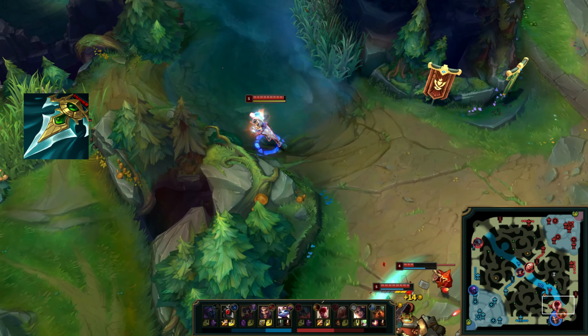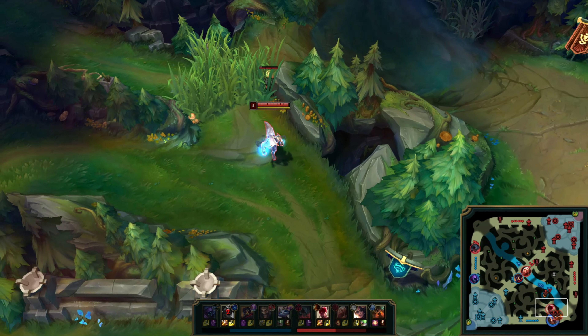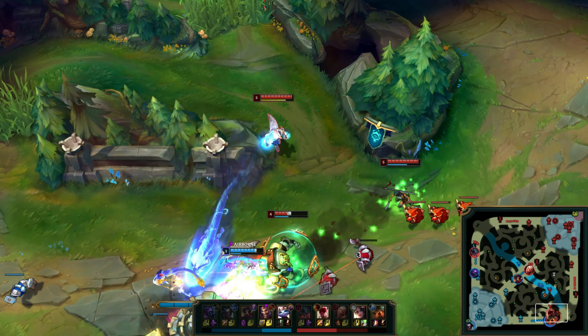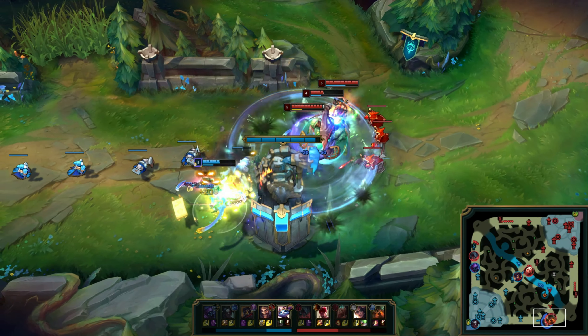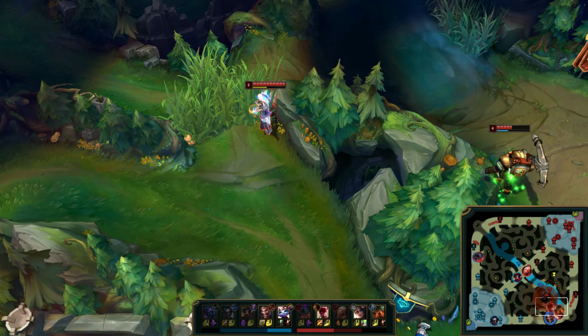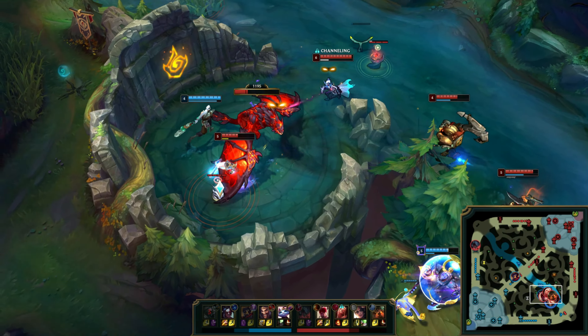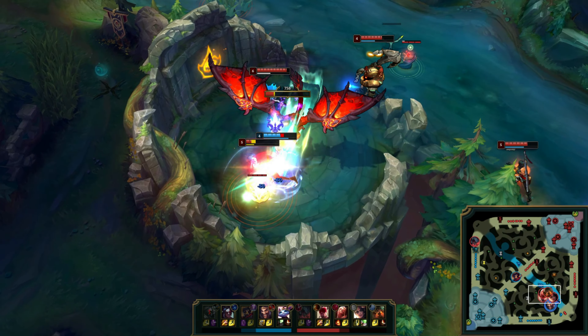For your secondary tree, the most common and most flexible choice is to opt into Inspiration with Cosmic Insight and free boots, since the reduced Smite cooldown and boots are useful in pretty much every scenario you could think of. Some players have opted for a Sorcery tech with Transcendence or Water Walking, or even a snowball build with Sudden Impact and Eyeball Collection, but the Inspiration secondary take is my recommendation here.